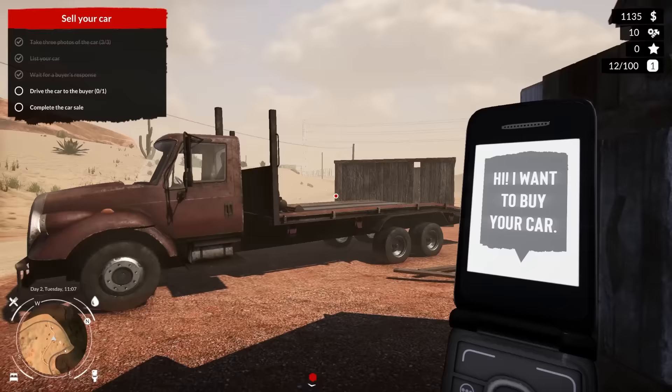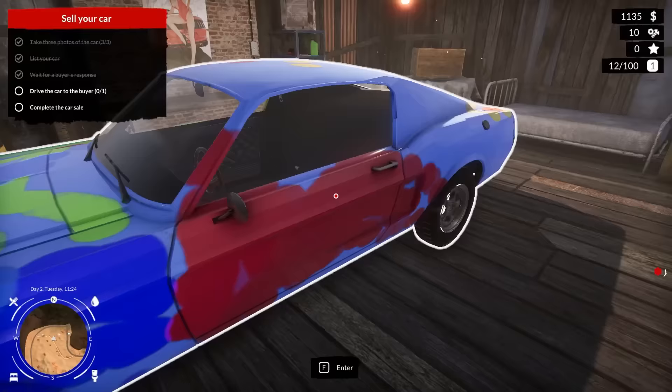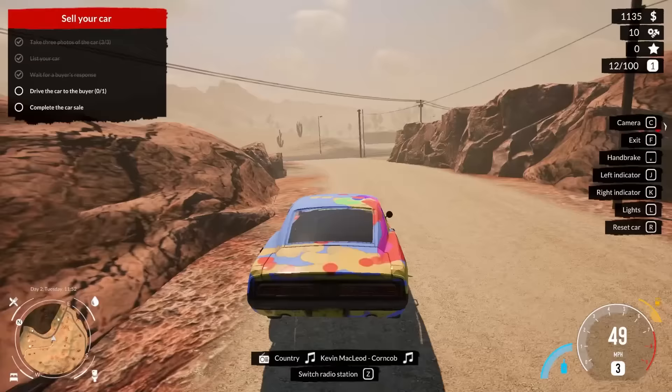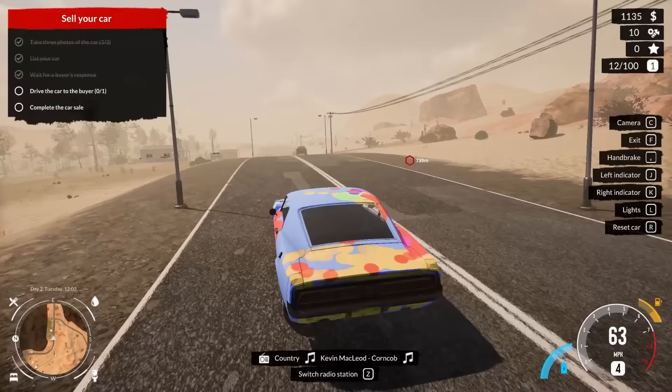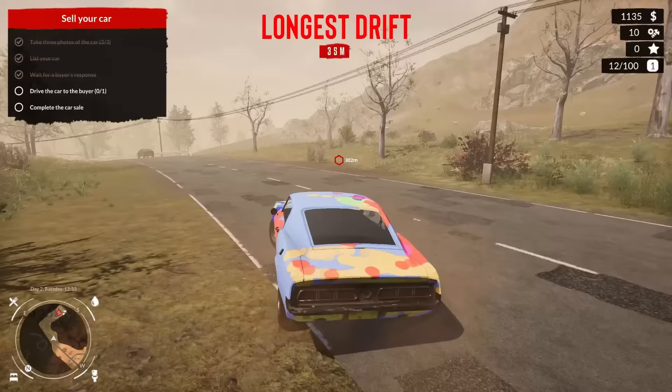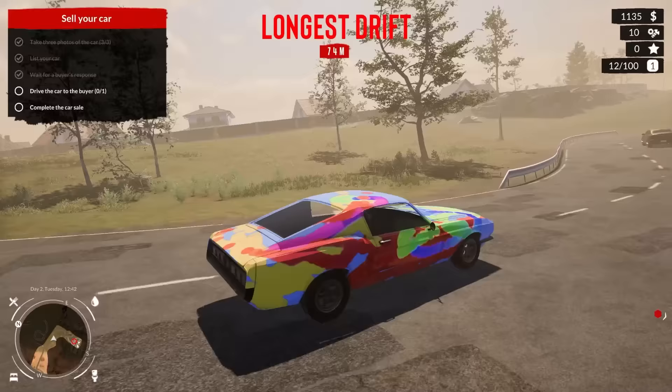Did I just hang up on them? We have to drive the car to the buyer - that means I can't wreck it on the way over there. Oh my goodness, I almost kind of want to keep this. Never thought you'd see the day when I'm like 'man I'm having fun in a Mustang.' I'm going to give Ford props - they're the only one still doing V8 motors and they said 'yep, we're not stopping.' There's a drift meter! What happens if we wreck this thing?